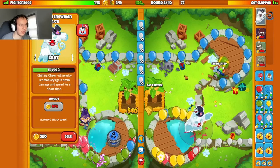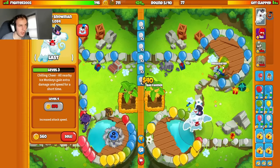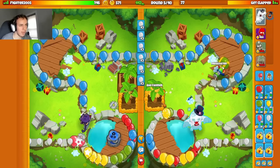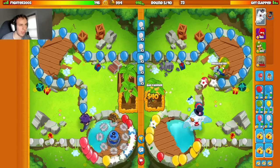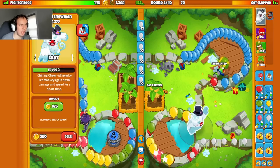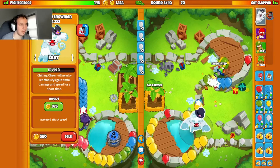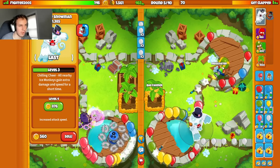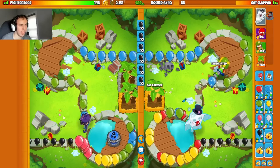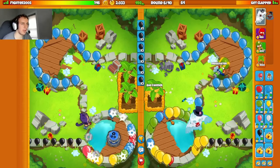We should use Pat ability here. We want this on last because on last it's going to target only the white balloon — if I have it on first my dartling is going to be hitting the balloons before they pop by Pat. So we want to keep Pat on last. Once Pat gets next level it's going to have increased attack speed which will help against these space balloons. Now it's attacking faster and should pop every single one of these black balloons down to yellows to help clean them up.